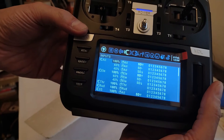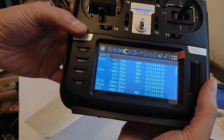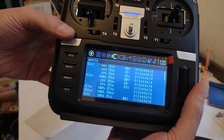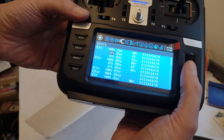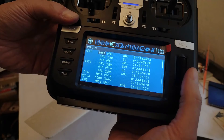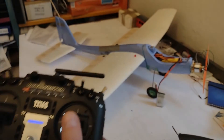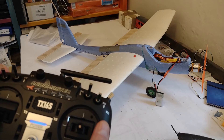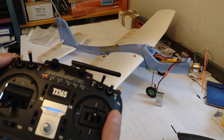I can show you here — you can see the ailerons. I've got the rates set up, and I've also got the flaps. What you can see here is the rate on the SD switch, and then I also managed to put the flapperons in. As you can see, those are the ailerons, and on this knob — I put it on the SA switch.